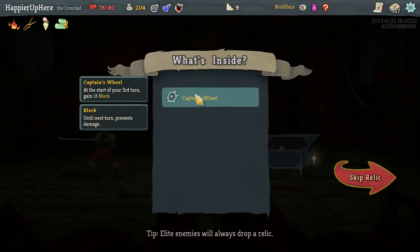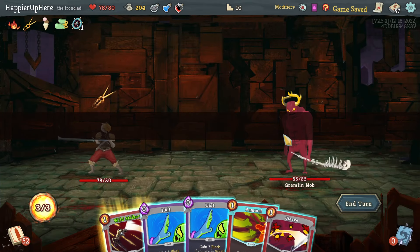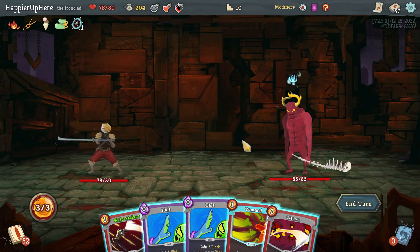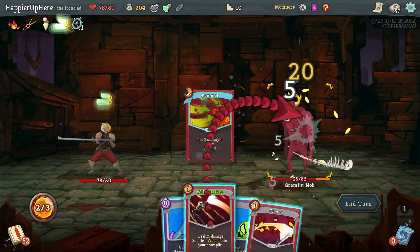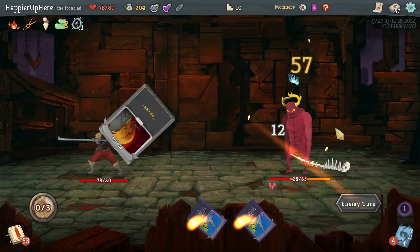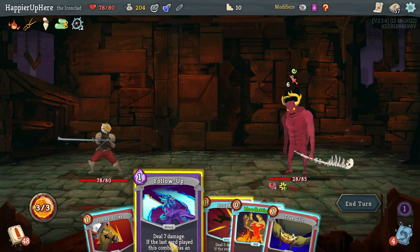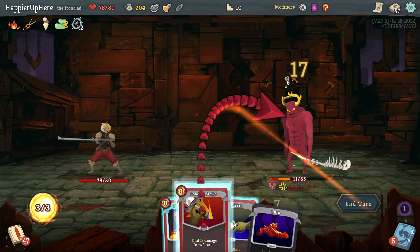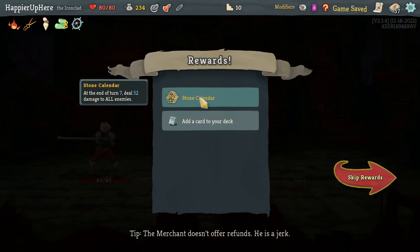Got Captain's Wheel — at the start of your third turn gain 18 block, very useful. Then a question mark room with the Gremlin Nob. I'll throw the Fear Potion to hopefully increase damage this turn and maybe kill next turn. I only have 6 incoming — got a Drop Kick and Pommel Strike to kill. Perfect, thanks to that potion.